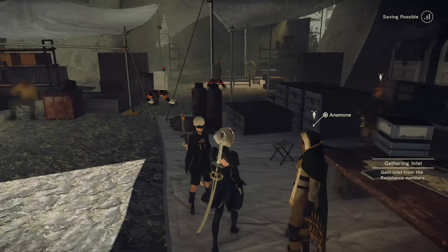You know about 2B. Yes, well the bunker told me to expect you. My name is Anemone, I'm the leader of the android resistance that controls most of this territory. You must be the new scouts we heard about. I'm sure my people will have plenty of information for you — please feel free to ask them anything you like.